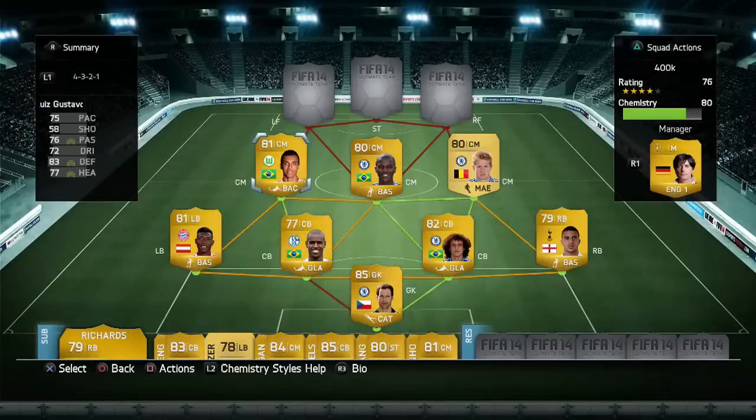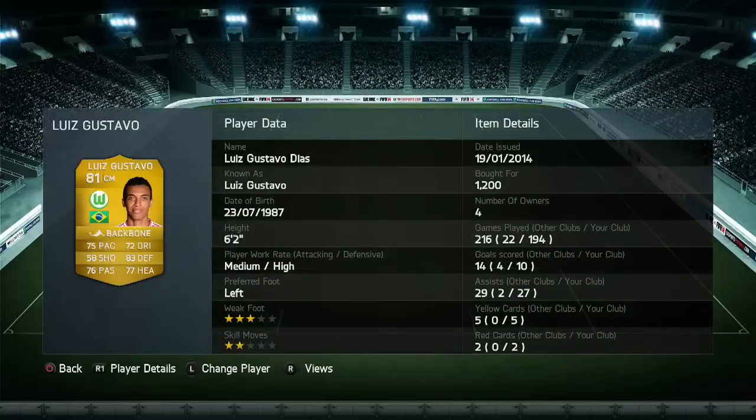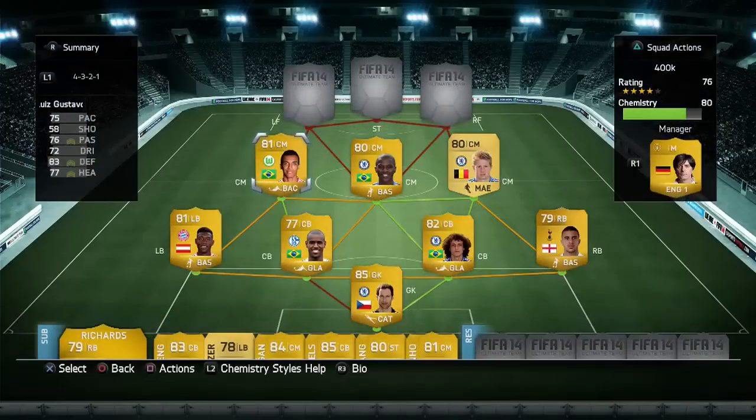The other center mid is Gustavo. This team is op as hell — every player is op in this game. I played so many games with Gustavo and he's really really good, kind of like Ramirez. He's not as fast as Ramirez but he's still got 75 pace, which is very good for a center mid.